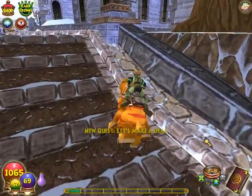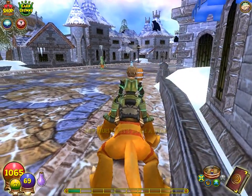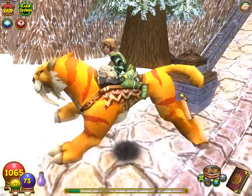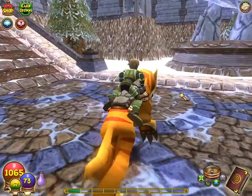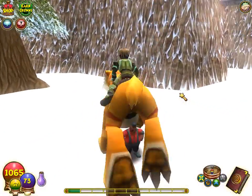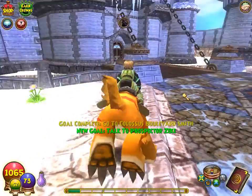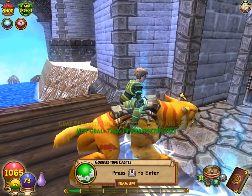I'm just gonna pause until I get there — it's just gonna be walking anyway, no problem for you. And I'm back. Just so you guys know, the Colossus Boulevard Smith is right over here, so that should be the last one. Now I can go talk to Prospector Zeke, but I'll save that until after we're done here.